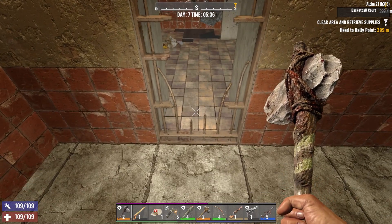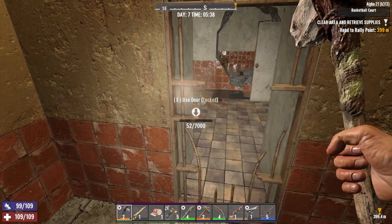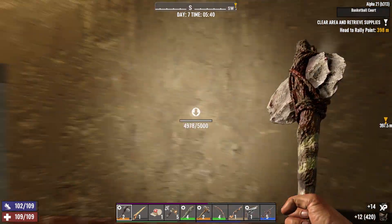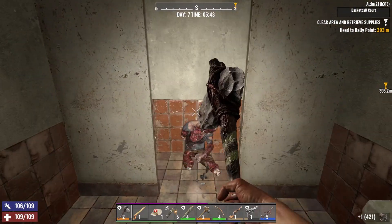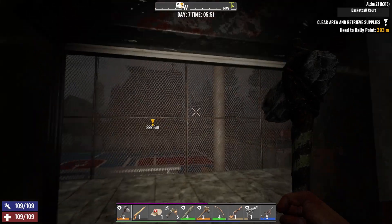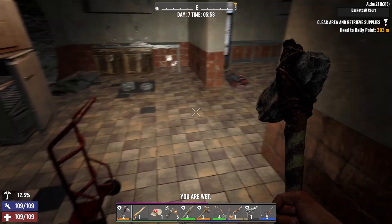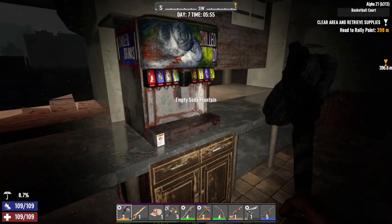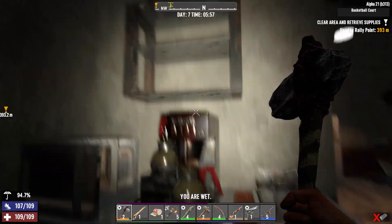Let's see if I can upgrade this door. No. Yeah, this building's solid, so this will be good. This door should be pretty tough. Oh yeah, it's really tough. 15,000. Shit. Can't fix that up.